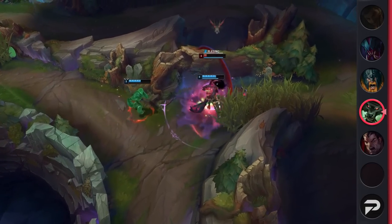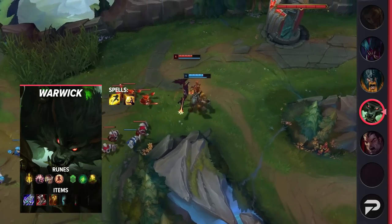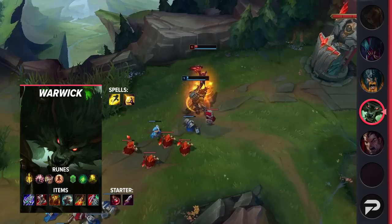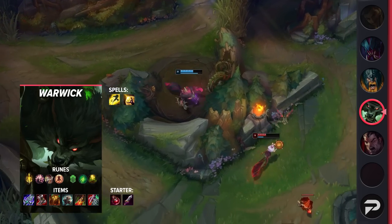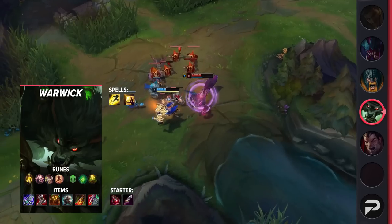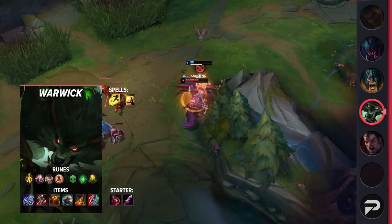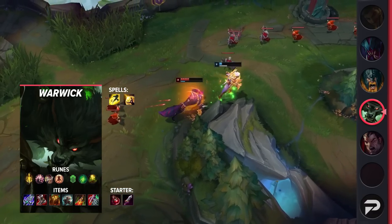If you enjoy non-traditional top laners, make sure to check out Warwick before Riot catches on and nerfs him. Diving into his itemization, you'll be starting off with Flash and Barrier as your summoner spells. Barrier will let you quickly turn early game fights as you sustain with your Q and autos. For your runes, take Lethal Tempo, Presence of Mind, Legend: Alacrity, Last Stand, Second Wind, and Revitalize. For your items, rush Blade of the Ruined King into Plated Steelcaps, Sunfire, Titanic Hydra, Death's Dance, and then Sterak's or Spirit Visage.